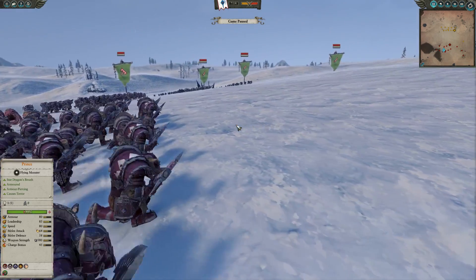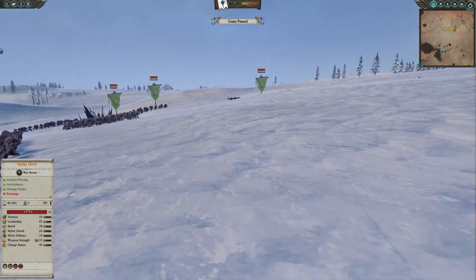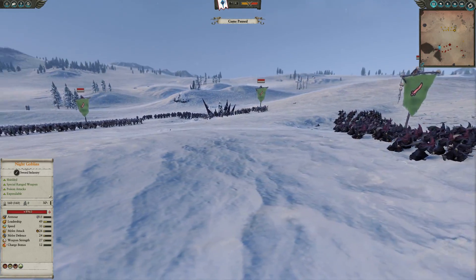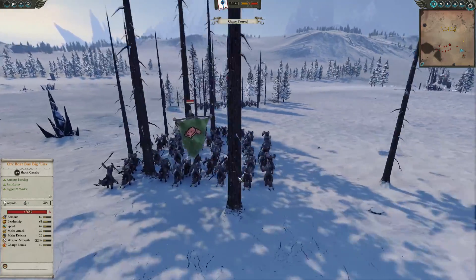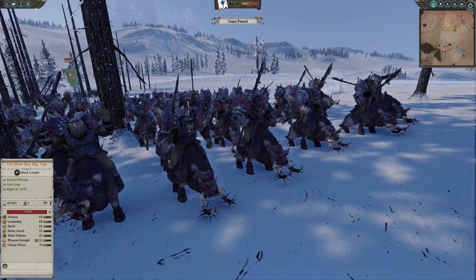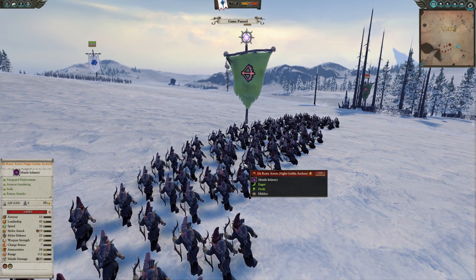We also have Squig Herds, which are a really good backline harassing unit - anytime you deal with High Elves you want to shut down that backline as soon as possible. There's one more unit of Night Goblins and then in the background two units of Orc Boy Big Guns - great anti-large and AP that can really deal with dragon attacks, Dragon Princes, or any heavily armored mounted choices the High Elves bring.